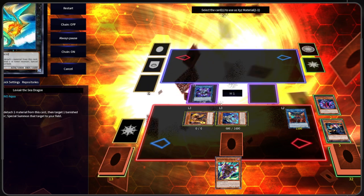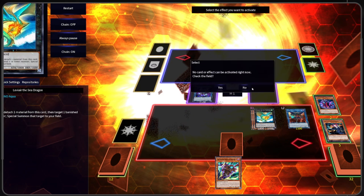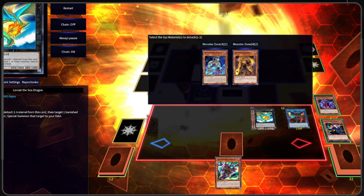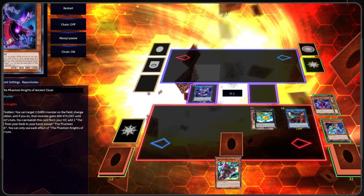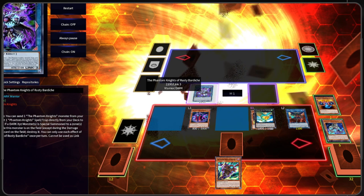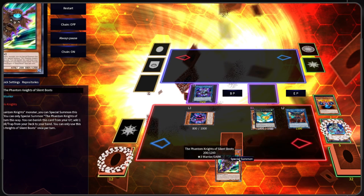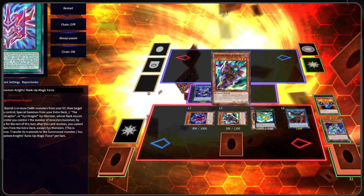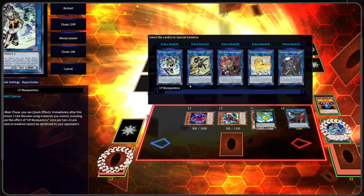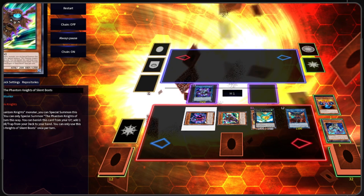We are going to play for a Leviere here. We are going to activate Leviere and attach Torrent Scale. We target Ancient Cloak and we're going to Summon it in Attack Position. We're going to activate Ancient Cloak and target Rusty, putting us up to rank 2 level 9. Then we are going to Special Summon our Silent Boots and overlay these two to make another Leviere.